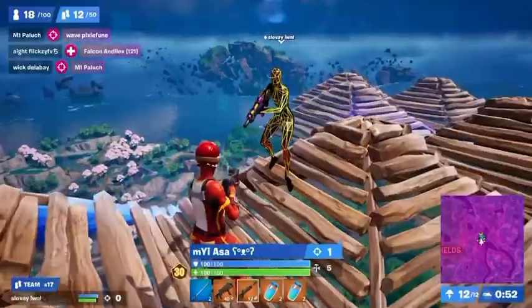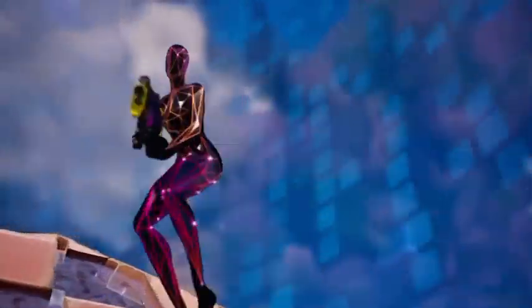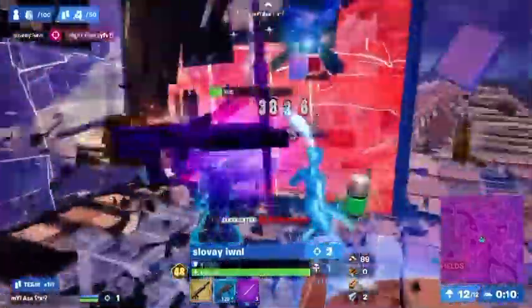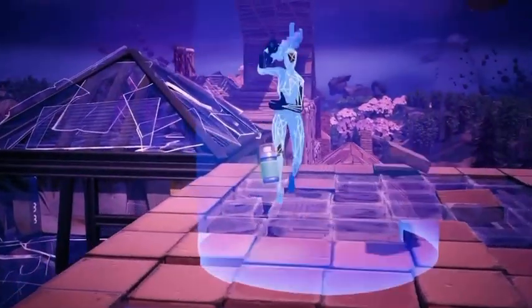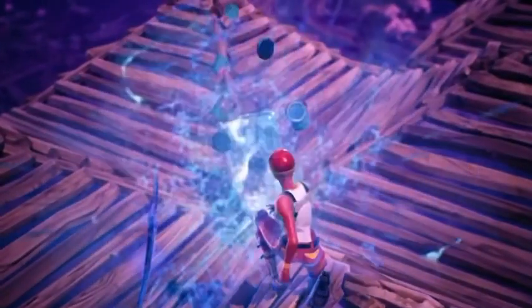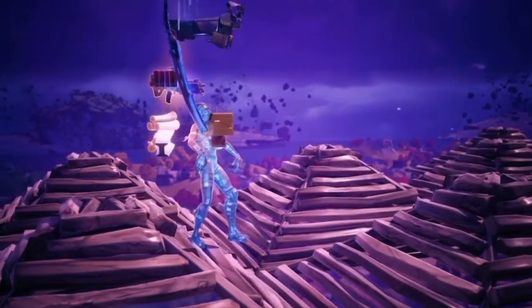Entering zone 12, Slove hands over the slurp juices and chug splashes. Asa is perfectly positioned for an end-game heal off. Slove then heads down to disrupt the rest of the lobby, as his job here is to force players to use heals and mats. He even goes as far as dropping a rift-to-go back in zone so enemies can't use it if he goes down. His pressure prevents several players from healing up and sets up Asa for a maximum placement.